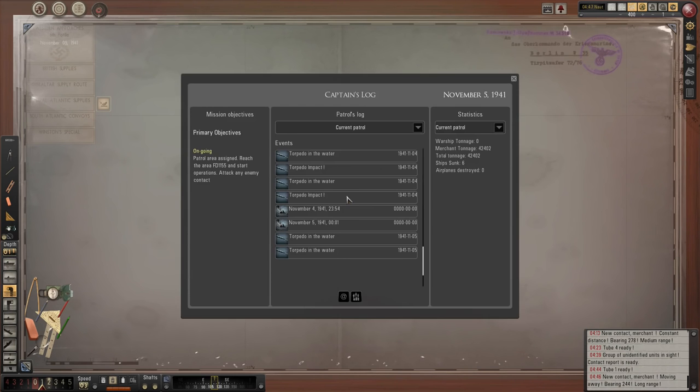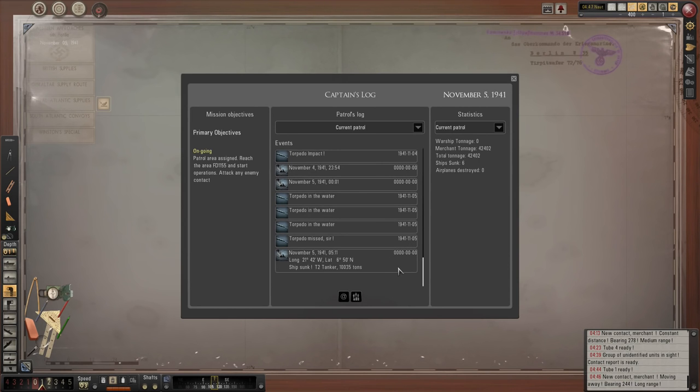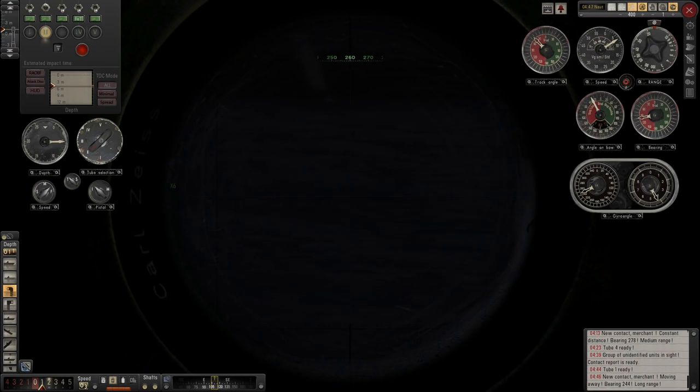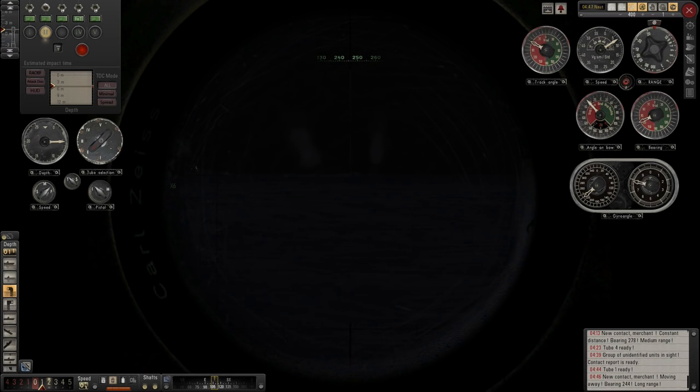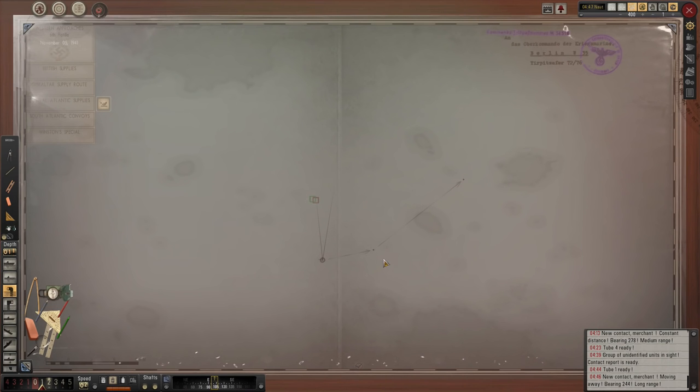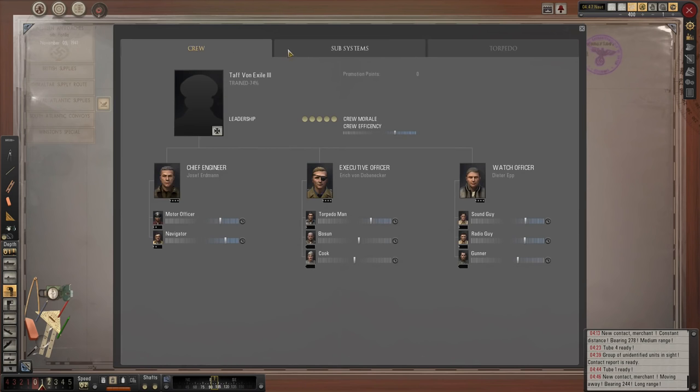That's our sixth kill on this patrol for 10,035 tons - a T2 tanker, which is great news. So that's six ships sunk, 42,402 tons sent to the bottom. We are going to continue to pick the bones off this convoy, but we'll have to do that another time as time has run out for this week's patrol log. We've had one torpedo miss and the others have all been successful with three kills today: two large merchants and a tanker. Battery at 95%, fuel at 55%. Everything's looking pretty good.